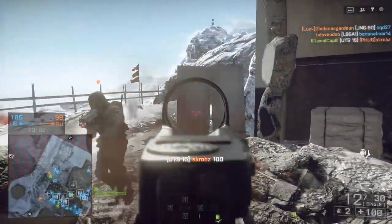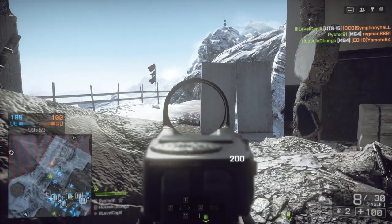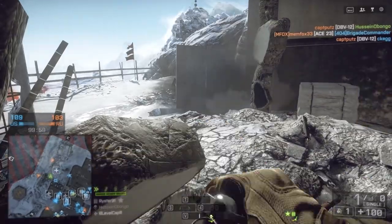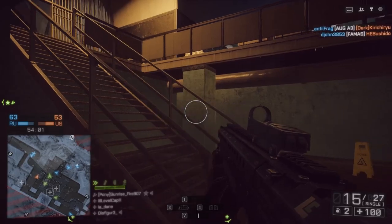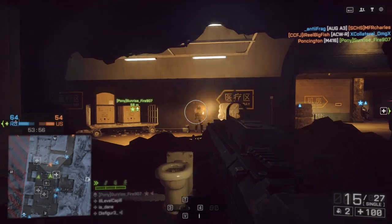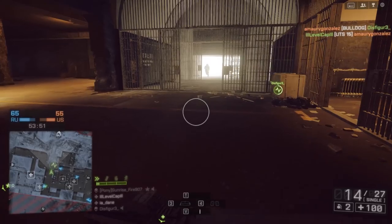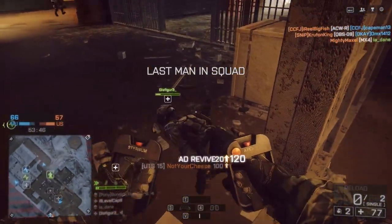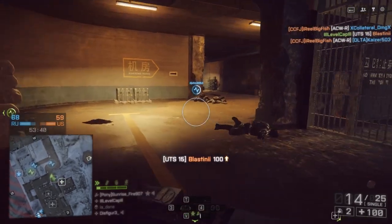And this gun has gone a step further. Rather than having one single chamber to store your shotgun shells in, they've put two side-by-side at the top of the weapon, which is why you have that funny reload animation where you're putting one shell in the left side of the gun and one shell in the right side of the gun. Both of those chambers feed into the same barrel, and you can actually load them in real life with different types of ammunition. You can choose to switch between the two magazines at will, or you can have it alternate between the two. The point of putting two magazines side-by-side is that you can store twice as much shotgun ammo, which is why the UTS-15 can store 15 rounds.